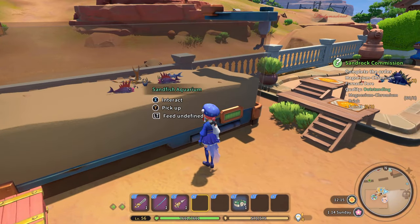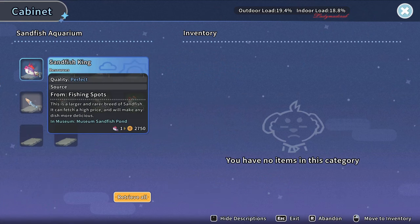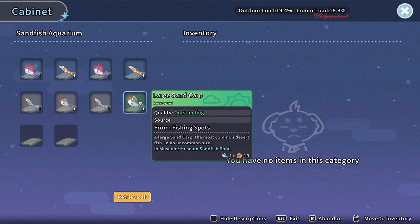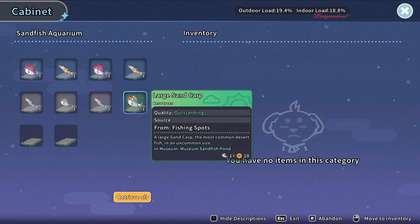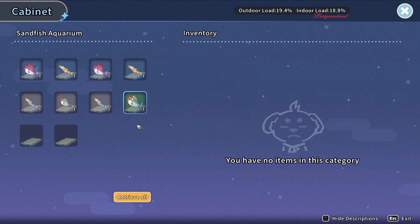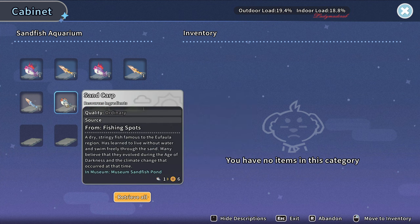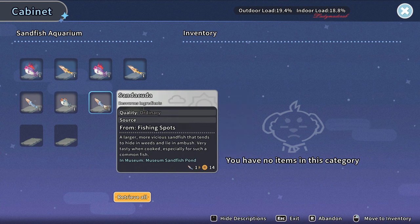So this is the fish that already bred. This is the king sand carp and king sand dakota. I didn't try to breed the large sand carp, but these are the first two king fishes I put in there to breed. The result is large sand carp — small and big — but sand dakota didn't give me any large ones yet.